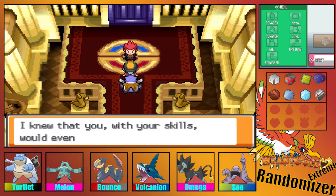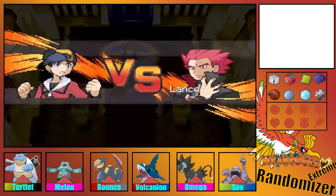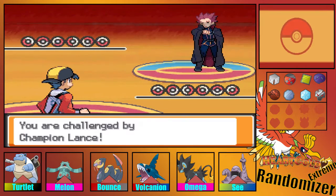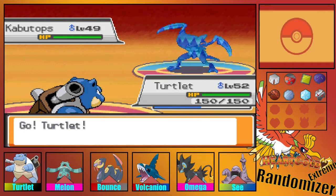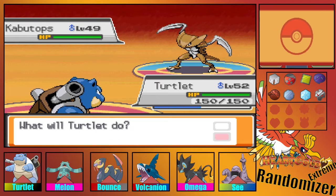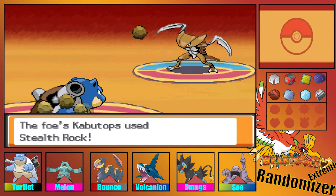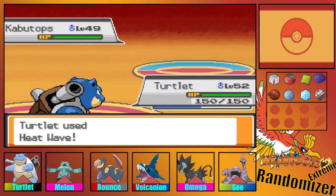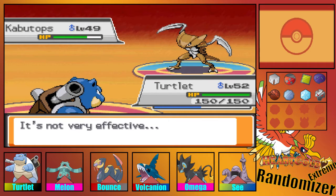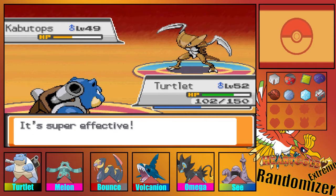Lance says he's been waiting for us. We have Champion Lance and he's starting off with Kabutops. I'm gonna be safe and Heat Wave first turn — he avoids it. Stealth Rock is set up, that's gonna hurt us a bit. Let's Heat Wave again — that's neutral. Okay, Flash Cannon — that's super effective but we took it. Let's Bug Bite — that's super effective but didn't do a lot.